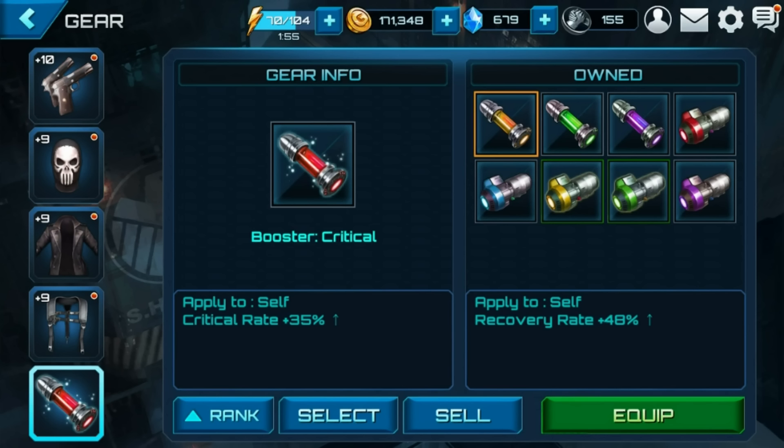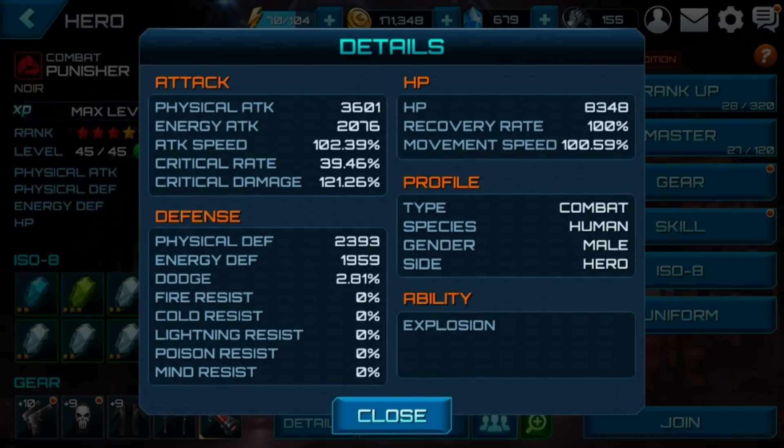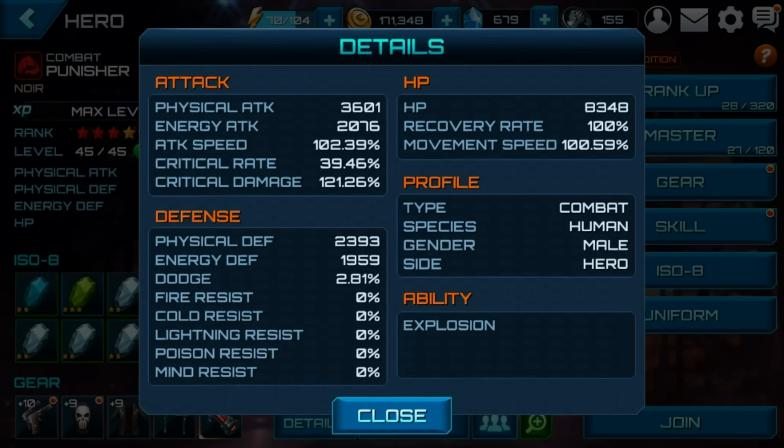Here's why: on the Punisher I have 35 critical rate, so if I go into details I can see he has a 39.46% chance of a critical hit to do 121.26% damage — that's basically adding about 8.5% damage to the character. I'd rather have a 35% chance of dodging; that's like adding 35 health, which is just a better thing to have on most characters. Some characters you want lightning or poison.